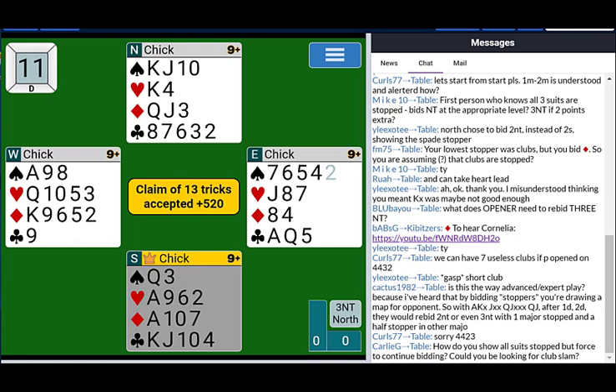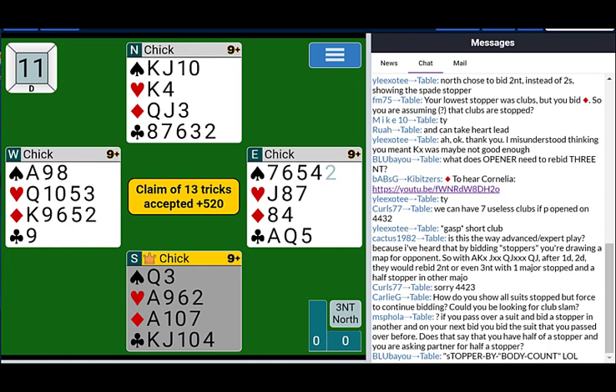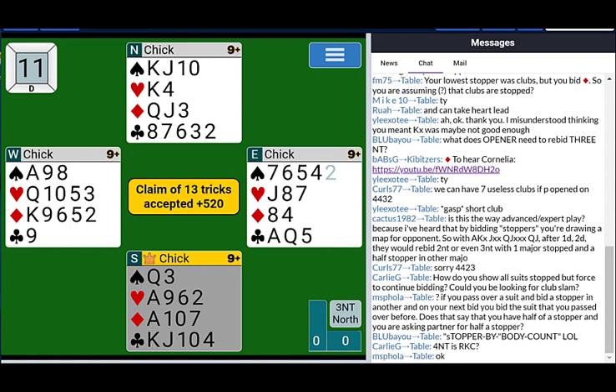How do you show all suits stopped but want to continue bidding — can you be looking for a club slam? Yes, you can go through inverted minors, and as soon as you decide that you're happy with what you're hearing, you can bid four no-trump or just bid slam in clubs, whatever you think is right. There's nothing that says you have to stop in no-trump. And four no-trump — if that's what you play as your Roman keycard or whatever you play for ace-asking.